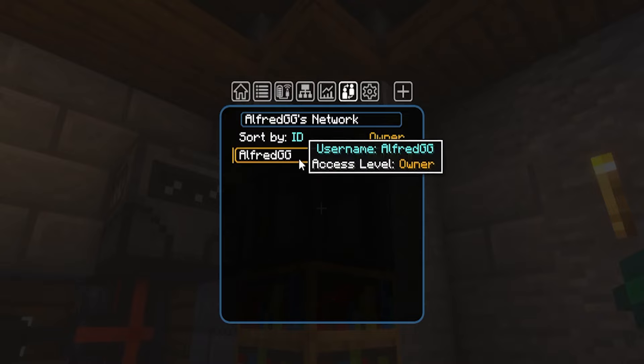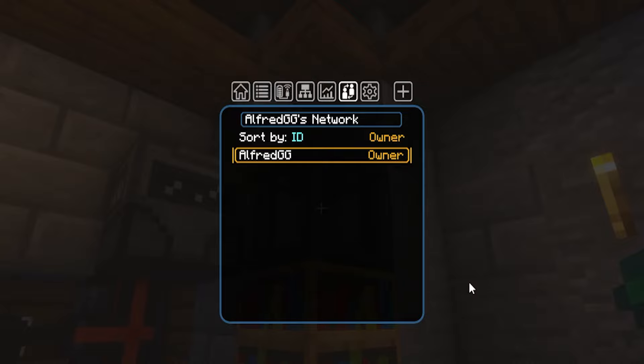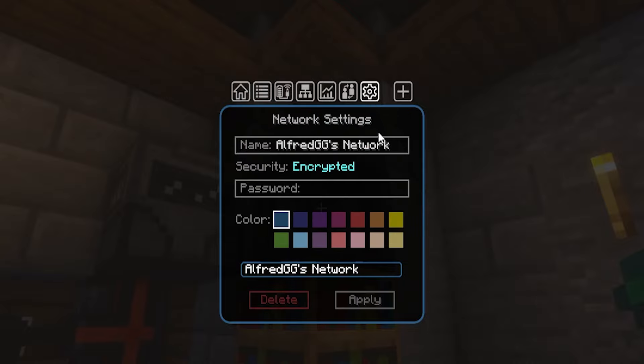If you're playing on multiplayer with some friends, the Network Members tab allows you to see members that are connected to your network. To add people to your network, just let them know the password for your network and then have them connect.